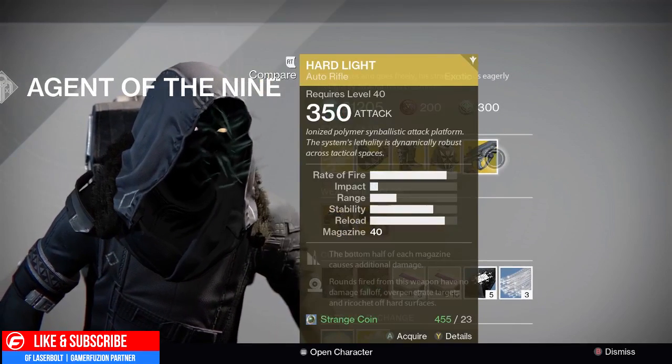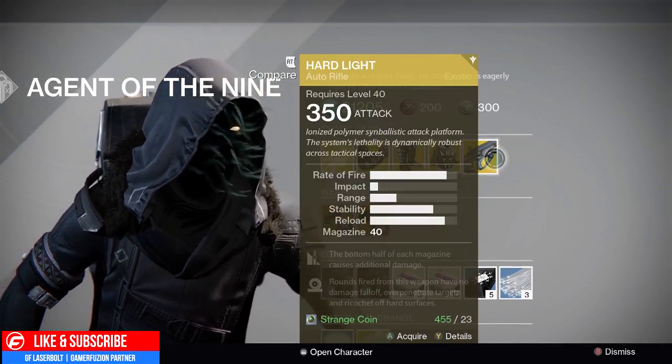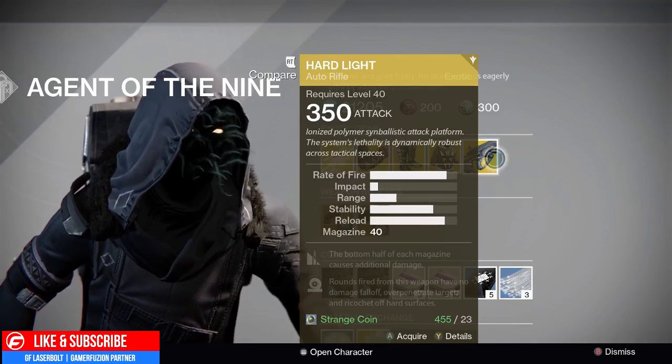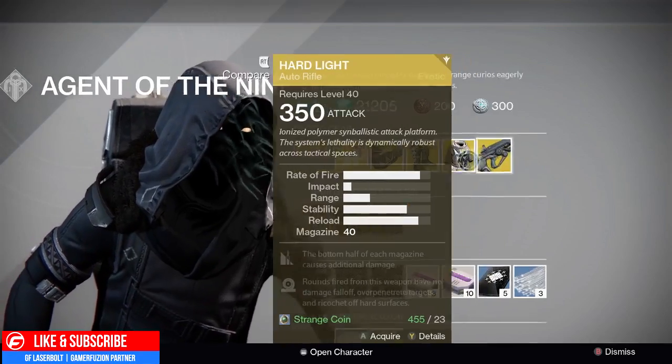If you guys haven't had a chance to try out the Hard Light, I would definitely recommend it. It is one of my favorite auto rifles and it's really good in PvP if you know how to use it — not top tier but still a very decent and fun weapon. You can ricochet those bullets off the ground.